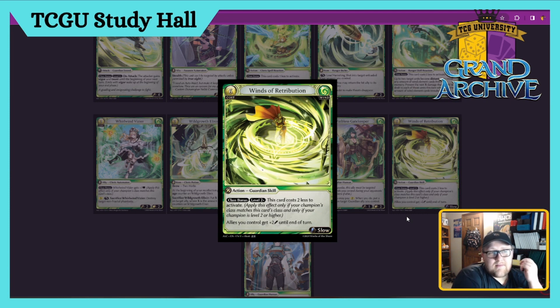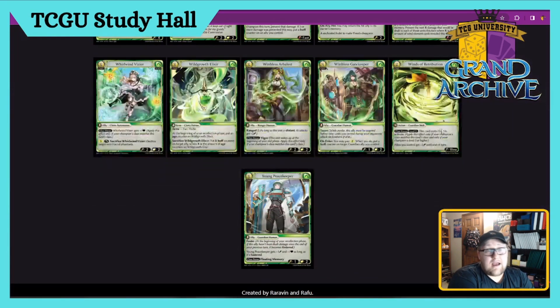Winds of Retribution — six cost Guardian Skill. Class bonus level two or more: costs two less to activate, so it's a four cost at level two or more. Allies you control get plus two attack until end of turn. Really cool for pushing with Human Allies. I think this card's a solid three — it's a little slow. I'd play maybe one of it so that if you need to push a bit, giving plus two to everything is nutty, but paying four for it instead of having an ally on board may be a little slow.